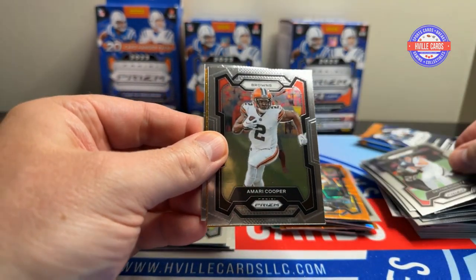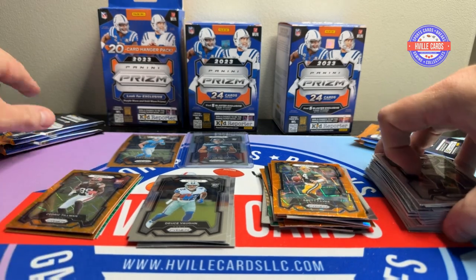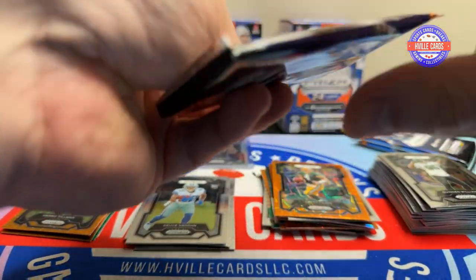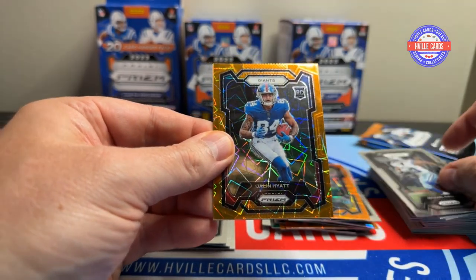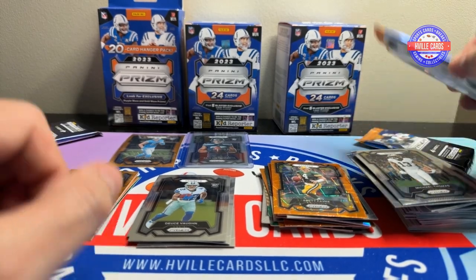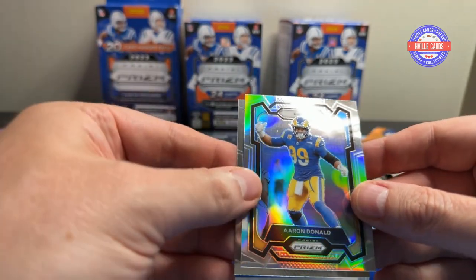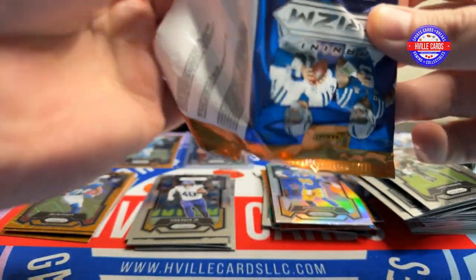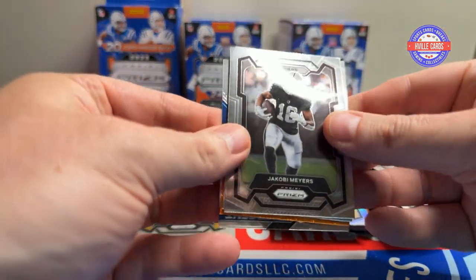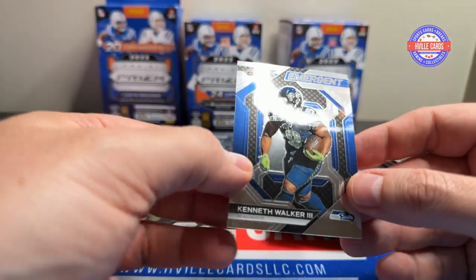We've got Dalton Schultz, Amari Cooper, Cedric Tillman, and Quinnen Williams. Cedric Tillman — I wonder if he'll ever emerge as a serious threat. Andre Johnson, Michael Gallup, Jalen Hyatt, and a Michael Thomas. Two laser rookie cards — can't ask for more than that. Derwin James, Ivan Pace Jr., Aaron Donald on the silver, and Chris Godwin. We've got Jacoby Myers, Jalen Carter, Mike Singletary, and a Kenneth Walker on the Emergent.